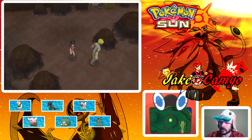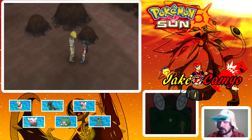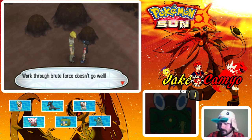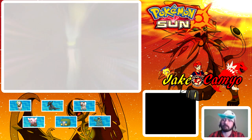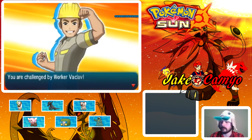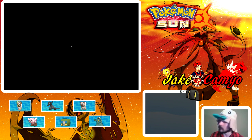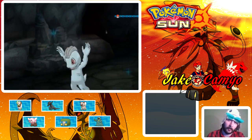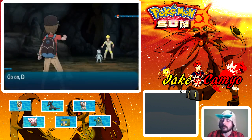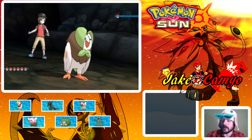We find a Nugget — very nice. A worker trainer was walking around and I walked right in front of him. Worker Vaclav — I have no idea how to say that name. I don't even think that is a real name. I think Pokemon is just putting letters together hoping it's an actual name.